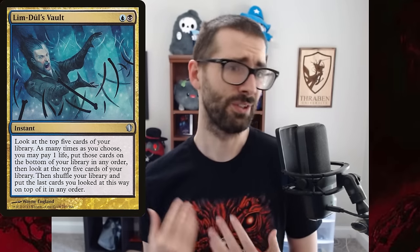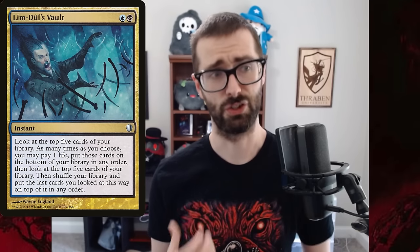Today we're playing a list that is maybe a little bit spicy. Most of the stuff in here is good stock, but we've got some sweet flex slots, with Limb Duel's Vault being the most exciting one. This used to see some amount of play in Legacy as a pseudo-tutor. You look at the top five cards of your library as many times as you choose. You can pay one life to put those cards on the bottom in any order, then look at the top five again. Ultimately, you shuffle your library and put the last five you looked at on top in any order. Traditionally this has been used to find Doomsday, Show and Tell, or Storm combo pieces — but we're more interested in intentionally controlling our life total one point at a time, which has great synergy with Death's Shadow.